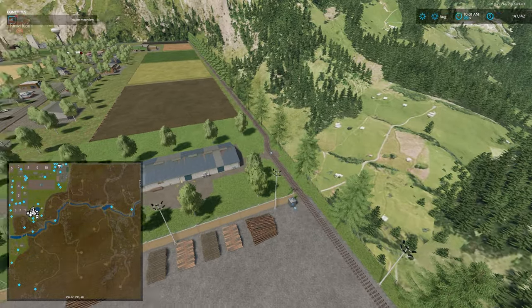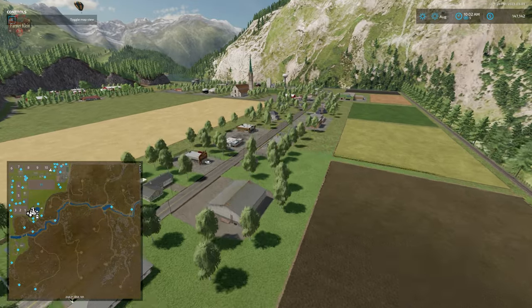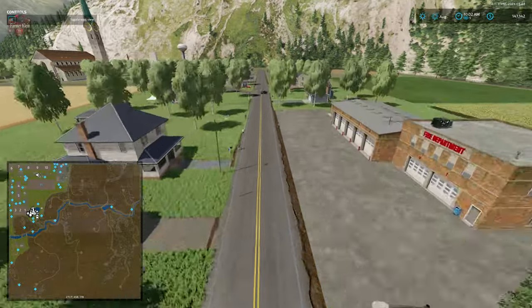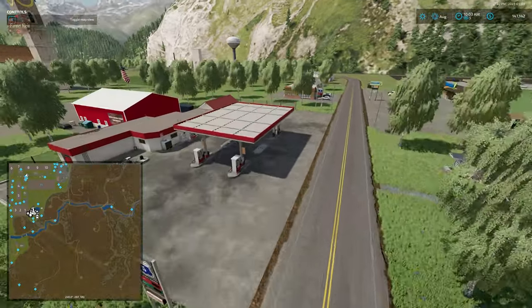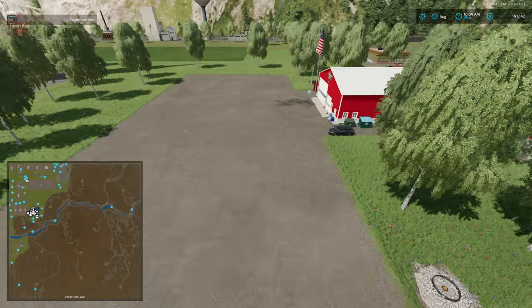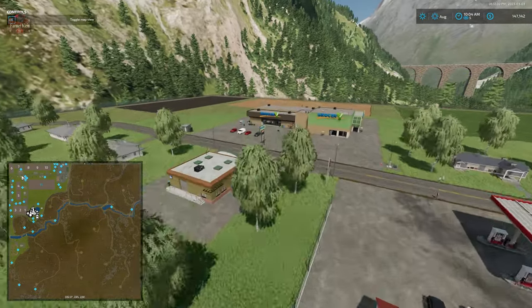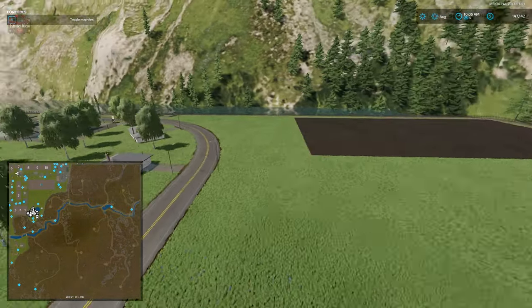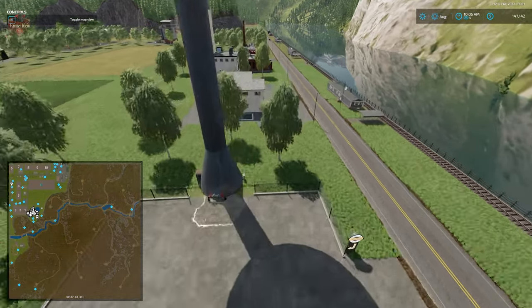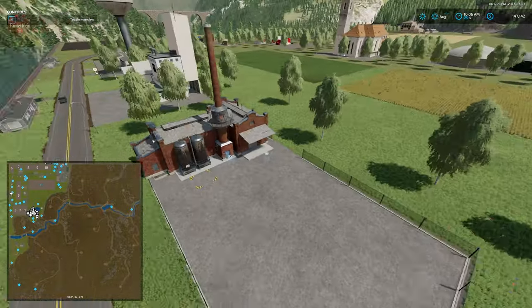We have an animal dealer with a train sell point, the Ma Familia restaurant sell point, a fuel station with a sell point, our vehicle dealership, a grocery store sell point, and a sell point at the logistics area. One of our custom productions is the Rogue River Wash Plant, with more production facilities nearby.